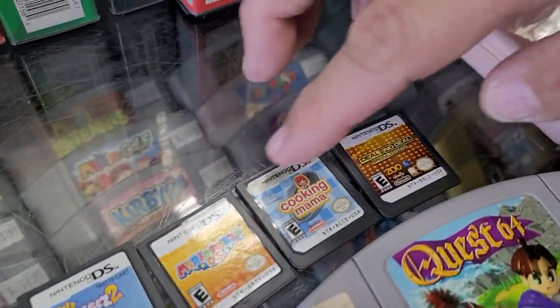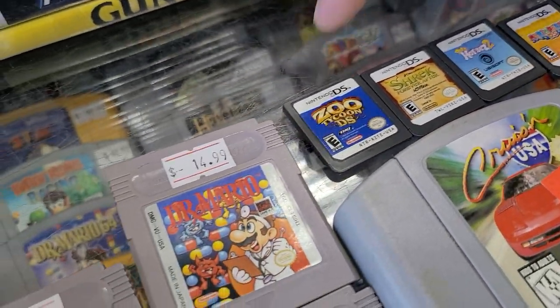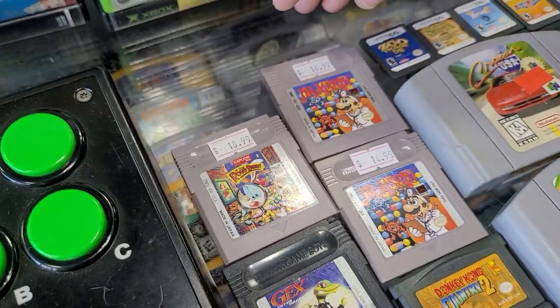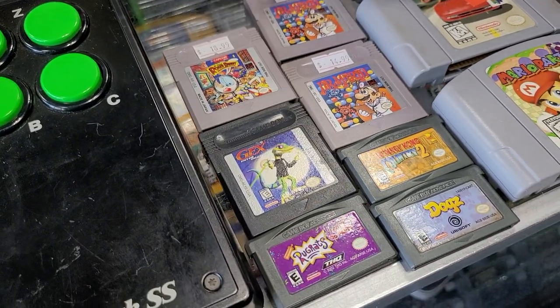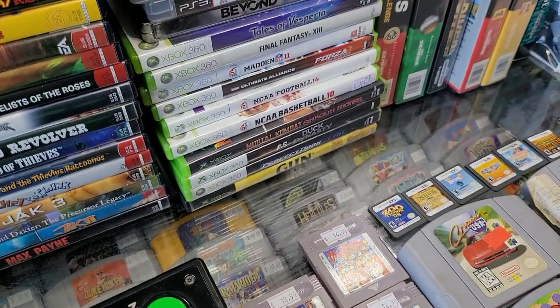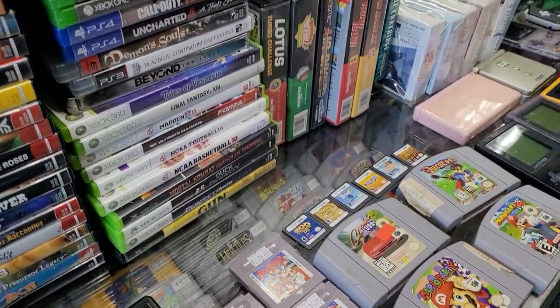We got a couple of DS games there: Mario Party DS, Deal or No Deal, Cookin' Mama, Pets Horses 2, Shrek Forever After, and Zoo Tycoon DS. Got some great original Game Boy games — Dr. Mario's always a classic, Roger Rabbit, never played it, Gex, kind of interesting. And a couple of DS Game Boy Advance games there: Rugrats, Donkey Kong Country 2, Dogs.